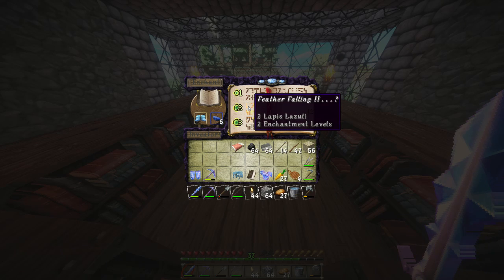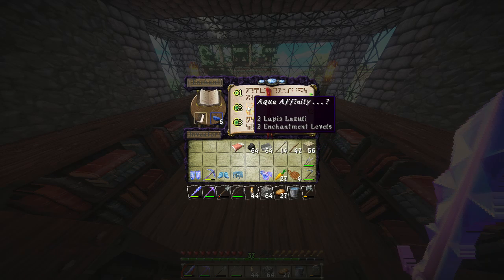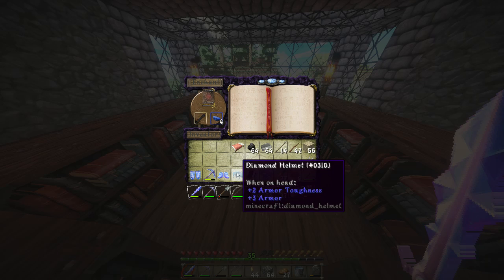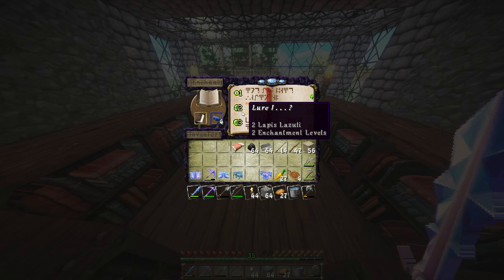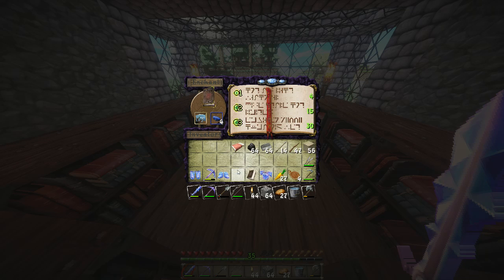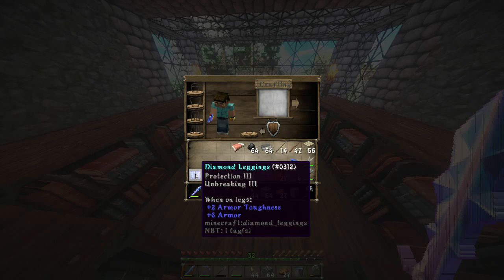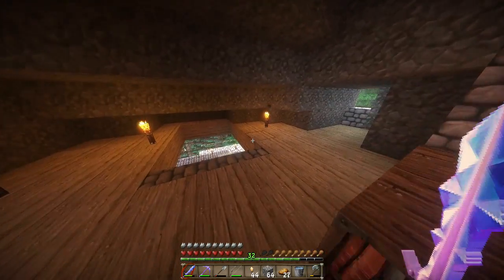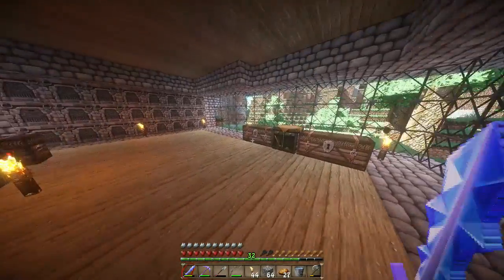Unbreaking — okay, oh Protection 4, see what I did there! Let's check Feather Falling — should I do this? Feather Falling would be really really useful for me. This book gives Infinity, that could go on the helmet. Blast Protection could be useful too. So we got Protection, Feather Falling, Blast Protection, and just Protection — that's pretty good. Now I can also enchant a diamond sword since this one only has Looting on it, which is no good.